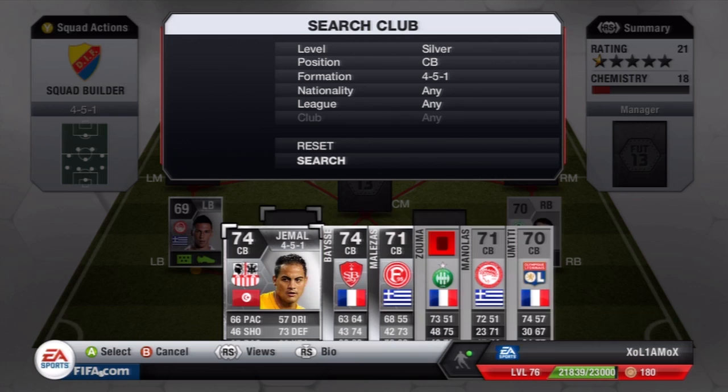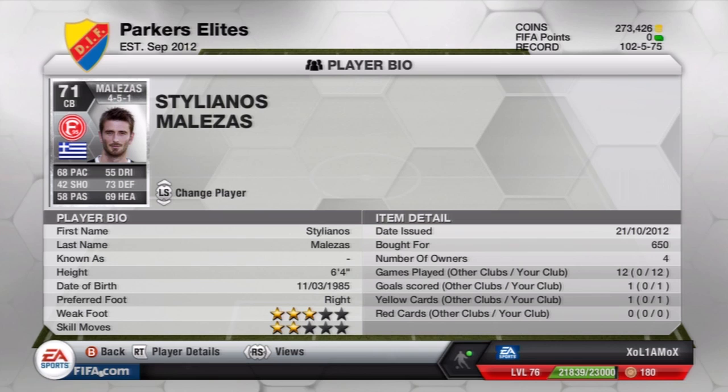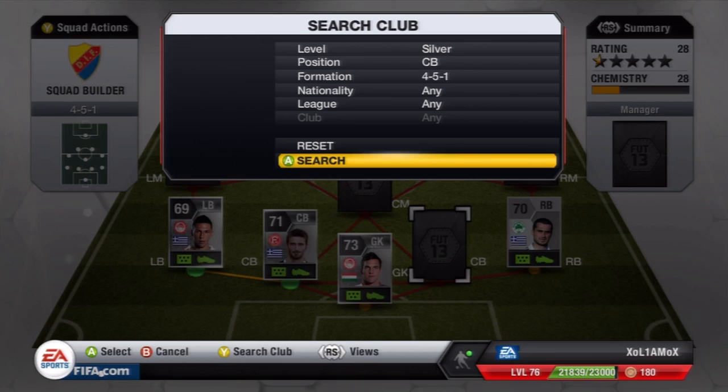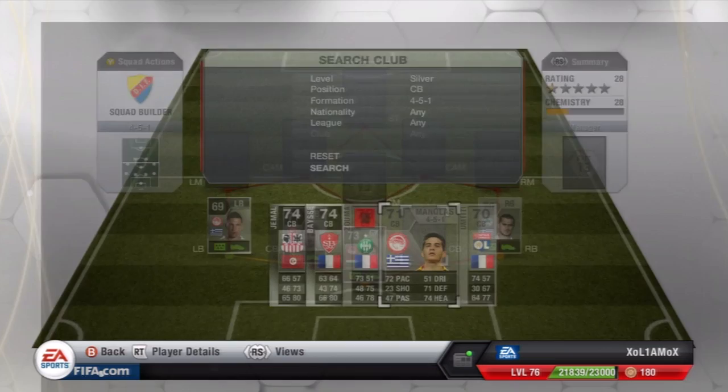Out of the centre backs, you've got a few options, but I like to use Malazas. He's not the fastest — only 68 pace, 73 defense and only 69 heading. But he's 6'4" and he wins so many headers from corners and scores so many goals. He only costs 650 coins. He plays for Fortuna Dusseldorf in the German Bundesliga. The other centre back is Malalas from Olympiakos — a nice pacey centre back with 72 pace, 71 defense and 74 heading. He does the job. 6'1", 450 coins — another cheap player.